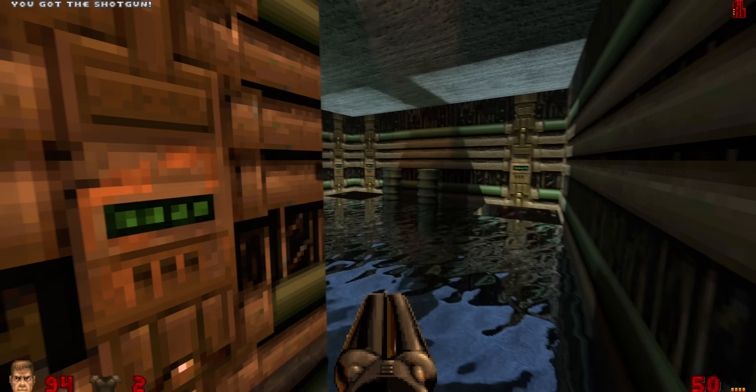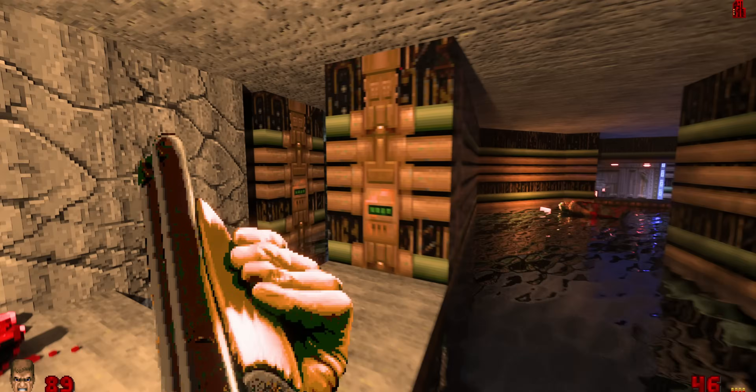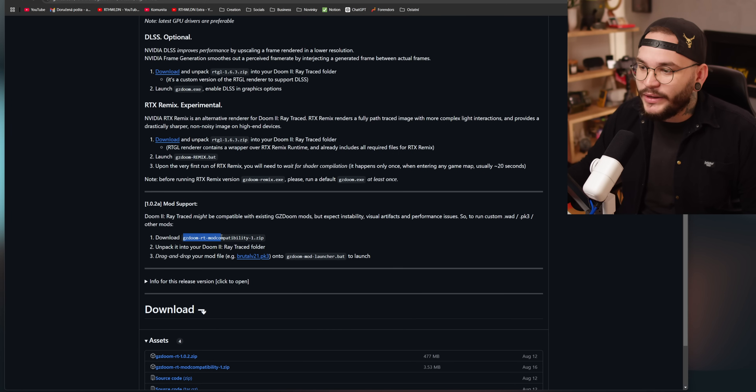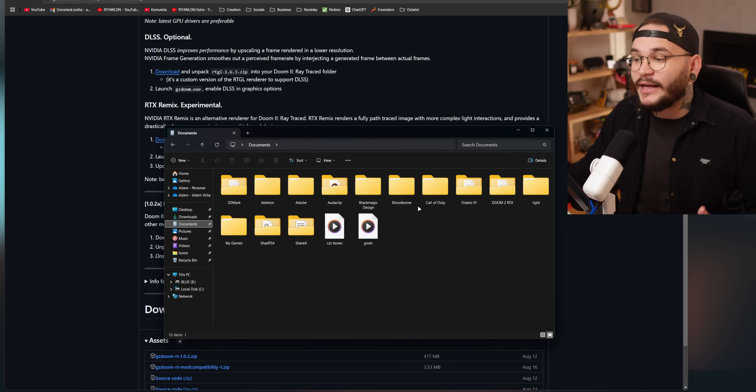Teď už můžete hrát Doom 2 s Ray Tracingem. Je fakt brutálně jednoduché nainstalovat takovouhle technologii do nějaké hry. Tato raytraced verze podporuje i nějaké módy, ale mohou nastávat vizuální gliče, vizuální bugy – něco může blikat, něco nemusí načíst texturu. Na GitHubu je doporučeno stáhnout mod na kompatibilitu a dát ho do vytvořené složky. Pak to zapnete skrz gzdoommodlauncher.bat a můžete hrát i modifikace, které na Doom 2 máte.